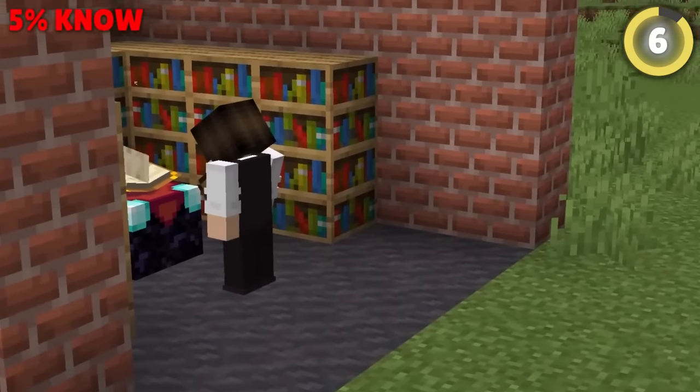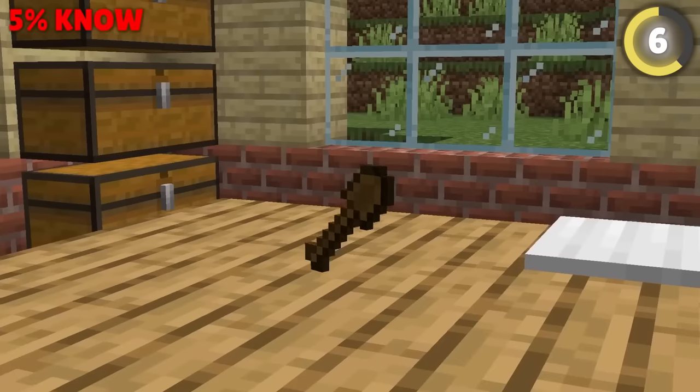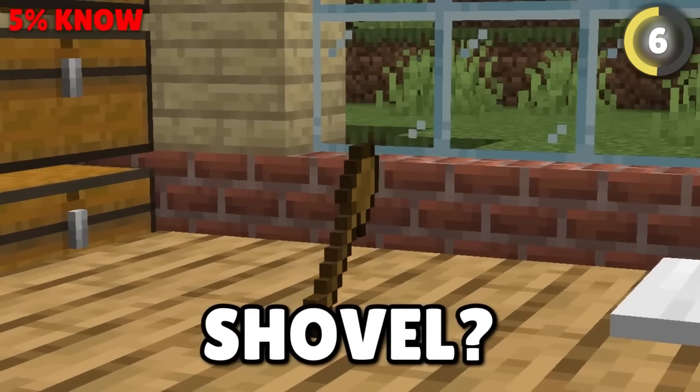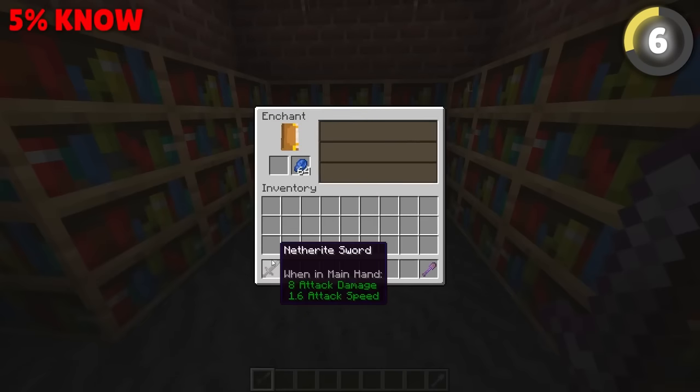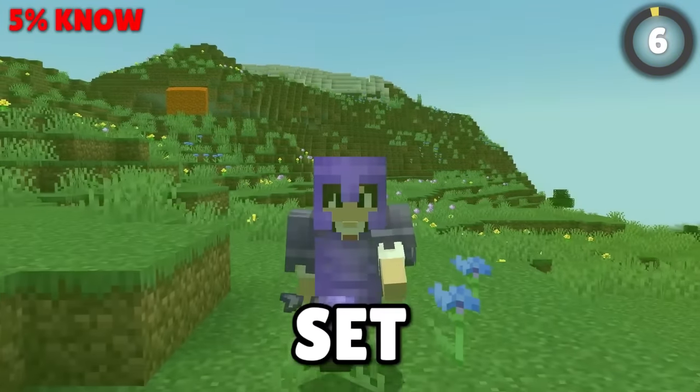Enchanting can be really annoying when the bottom slot just shows up with a breaking or an enchant you don't want, but you can fix it with a wooden shovel. If you enchant any useless tool at level 1, it'll re-roll the entire set of enchants, letting you make the perfect set of gear.